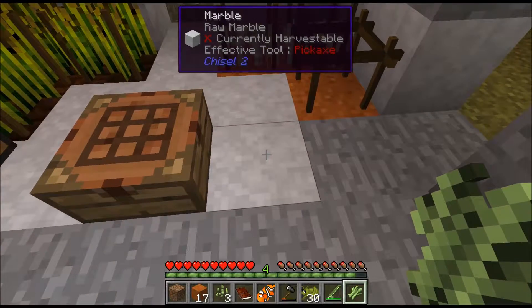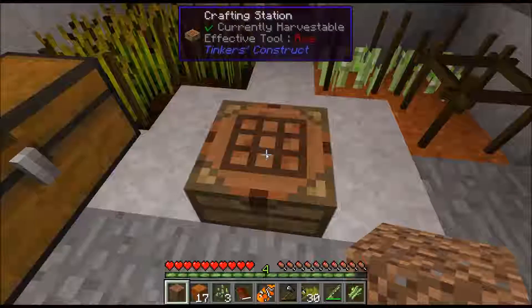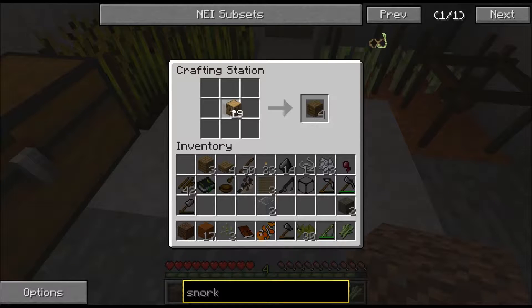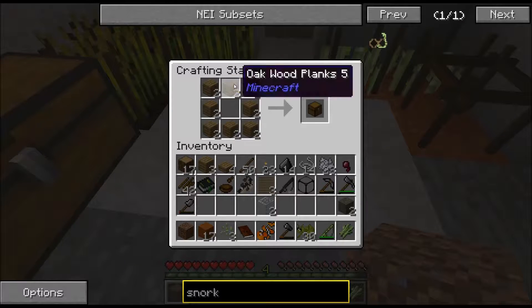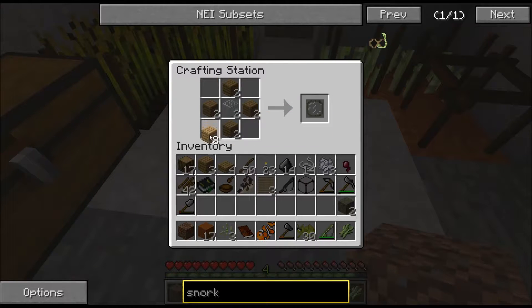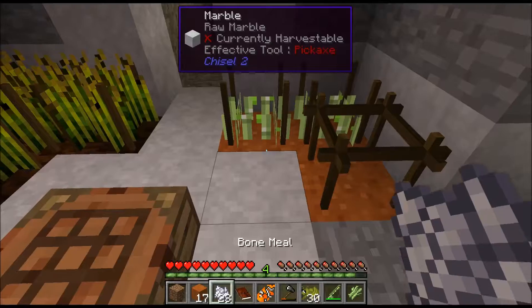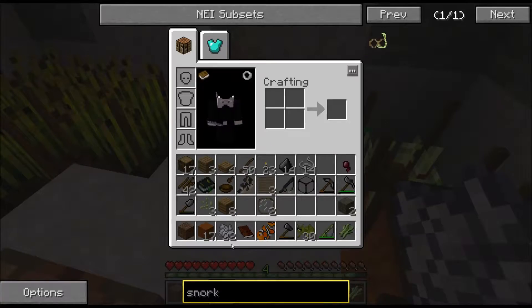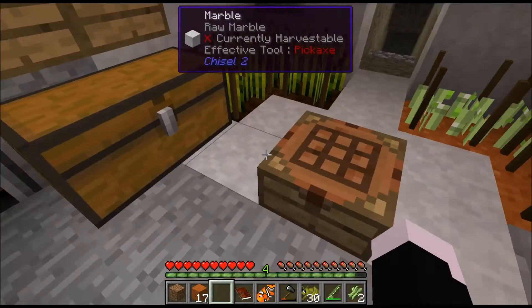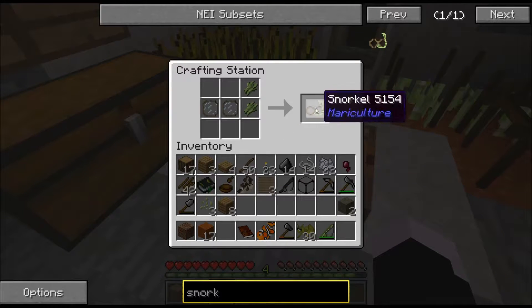We need one more and glass - do we have glass? Yeah we do. Glass surrounded by wood should yield us - there we go. Let's get this one and we'll make ourselves a scuba diving mask.